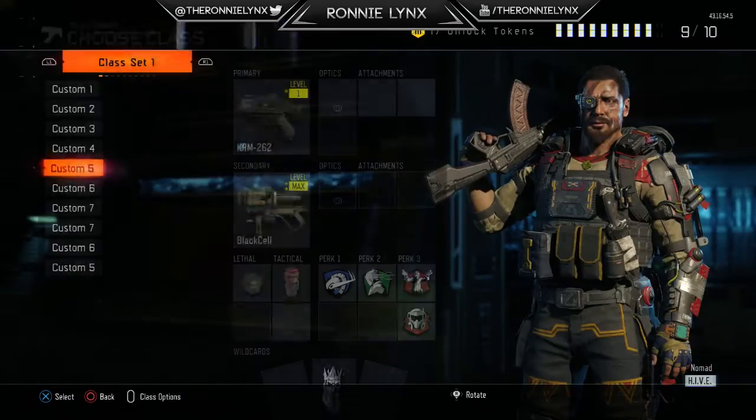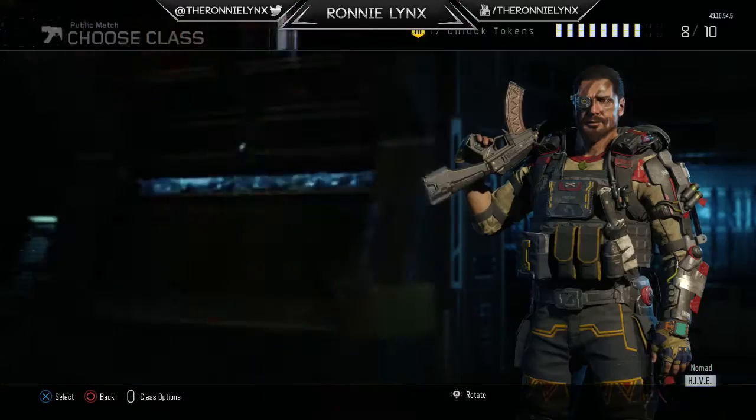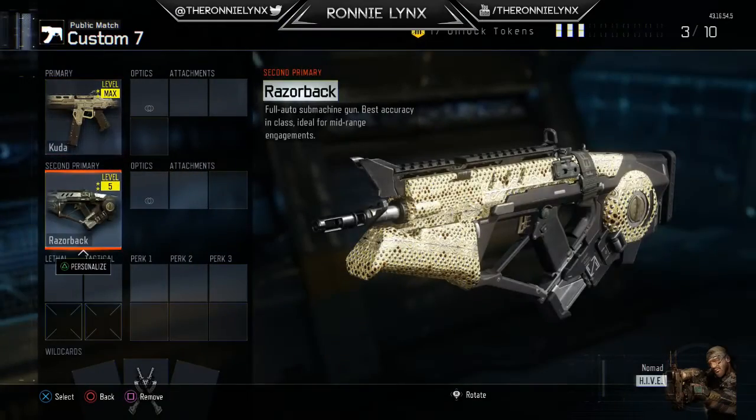Next we've got all the guns that I've got gold over the double XP weekend: so we've got a KRM, an ICR, a Manowar, an XR2, a Kuda, and a KN — all that stuff.